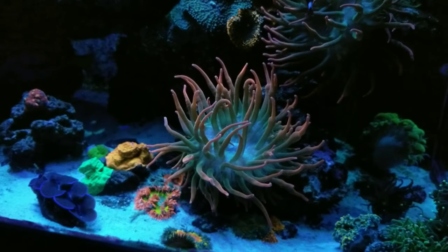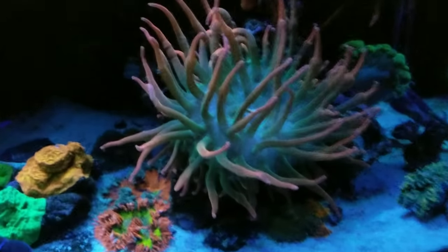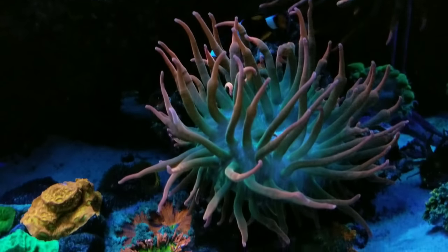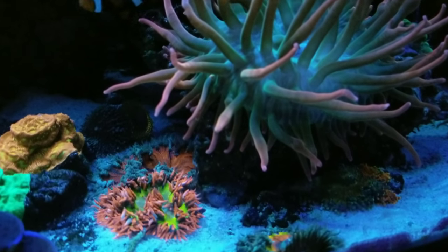Flow is currently off on the tank, but as you can see, the anemones really don't bother anything besides that one that's currently up there touching the aggro. This rock right here was specifically designed for the anemones — nothing else but to have anemones on this rock.